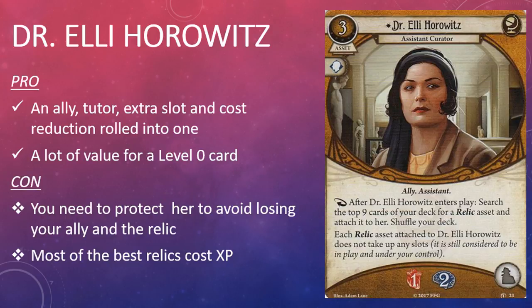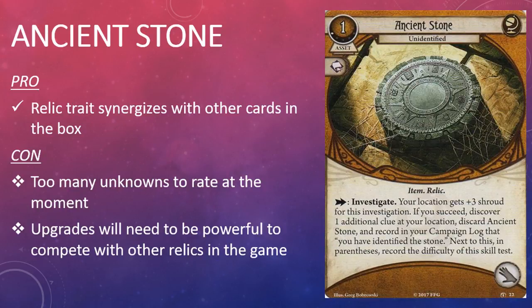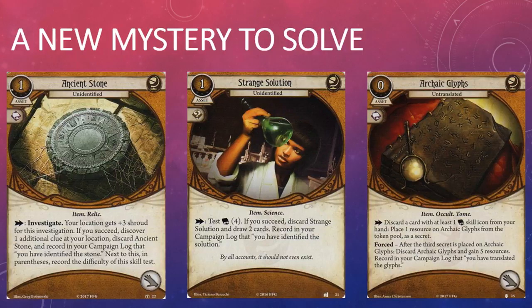The second Seeker card in the box is Ancient Stone Unidentified. It's a one-cost asset that costs one experience point. It has an Intellect skill icon, the Item and Relic traits, and takes up a hand slot. Its game text reads: investigate — your location gets plus three Shroud for this investigation. If you succeed, discover one additional clue at your location, discard Ancient Stone, and record in your campaign log that you have identified the stone, noting the difficulty of this skill test.